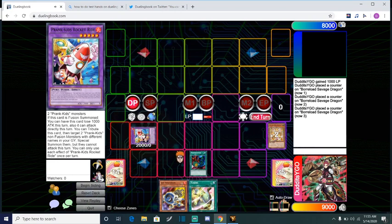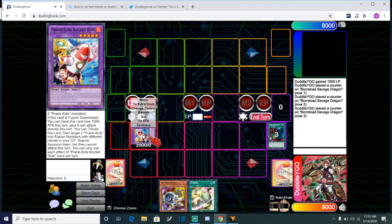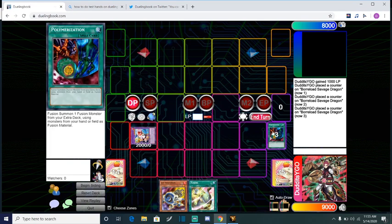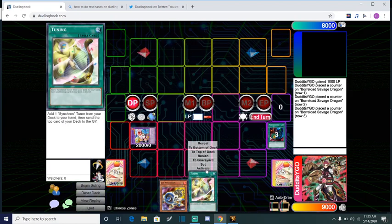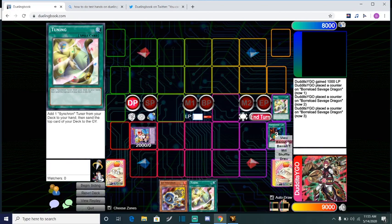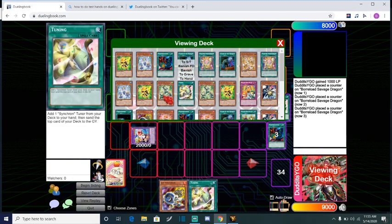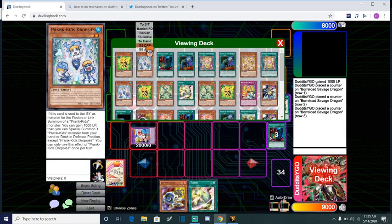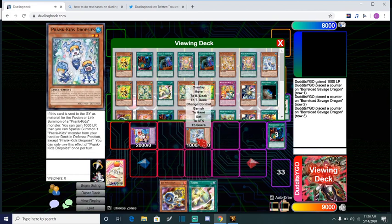It doesn't really matter the position. So now the chain events are going to happen here — chain one, two, and three. So what happens now is we can banish our Tuning, draw a card as another Tuning, and then that lets us special summon another random Prank Kid monster from our deck that is not the rock. So we're going to go ahead and special summon in defense position — we're going to bring out our Prank Kid Dropsies.